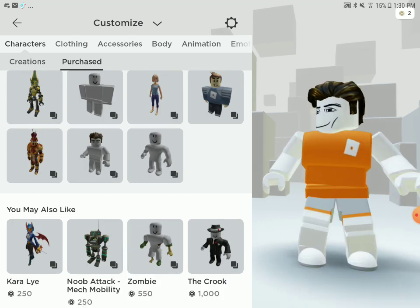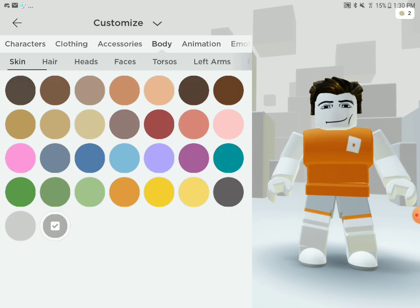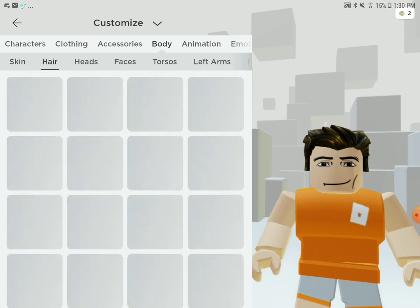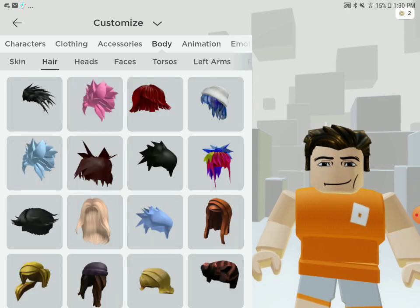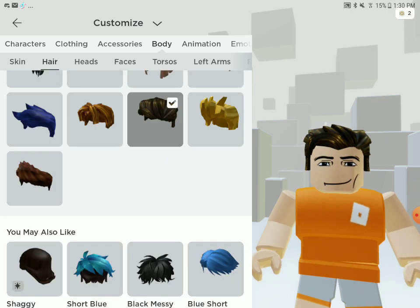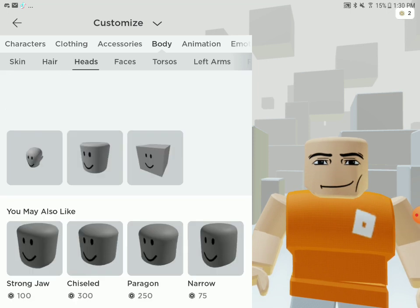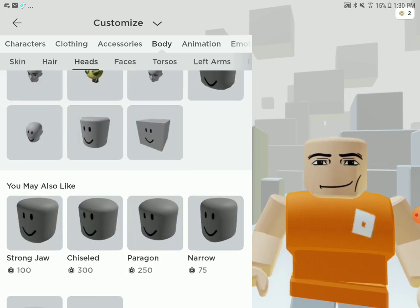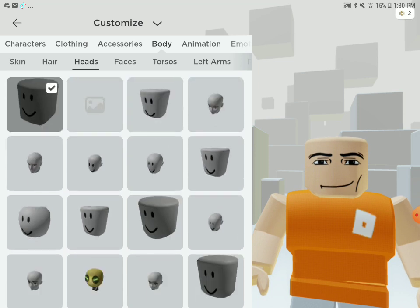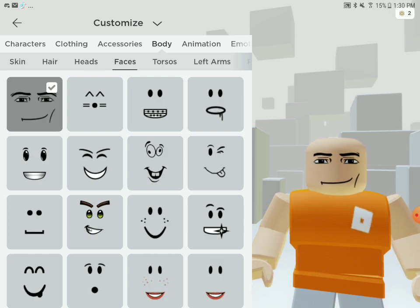Get the man package, put it on. And then put on this skin color. Go to hair, remove the hair. Remove the man head. And you have to buy the shiny teeth face — I don't know how much Robux it costs.